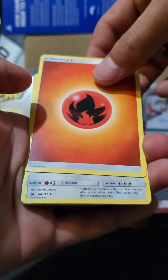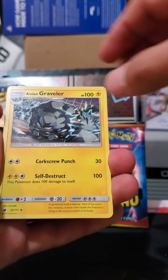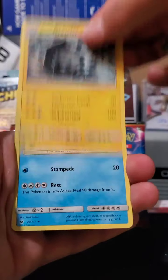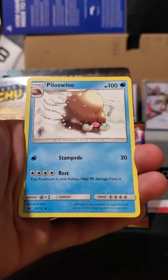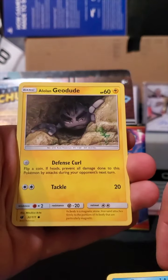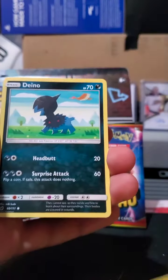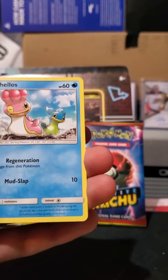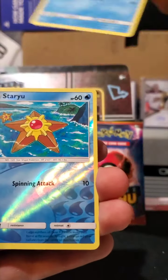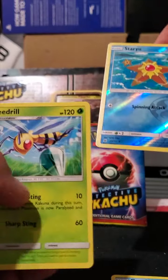Okay, we have an Energy, Diglett with his big old ears, Alolan Graveler — it's Electric, okay, did not know that actually. Piloswine, Remoraid, Alolan Geodude, Ditto, Shellos, Corpish — nice reverse holo star, and a Beedrill.